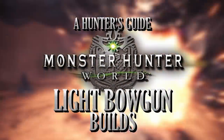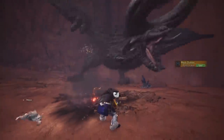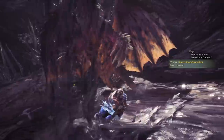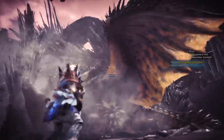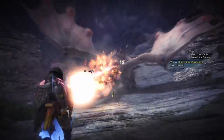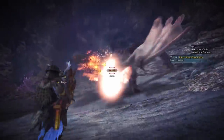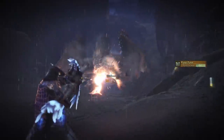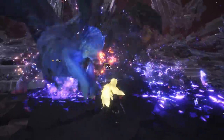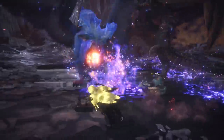The skills that you can gain from armour and even some weapons can help shape your hunter into specialised hunting machines. With the Light Bowgun, the builds tend to steer towards damage focused or support, and the builds I use mostly reflect this. One thing you should be aware of with the Light Bowgun is that the builds also revolve around the types of ammunition you can use. A lot of the builds do focus on the rapid fire ammunition types, so this is something to be aware of.